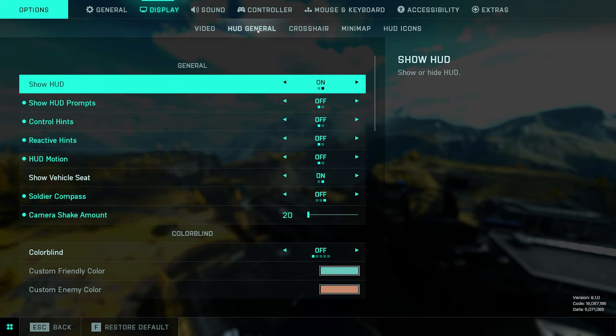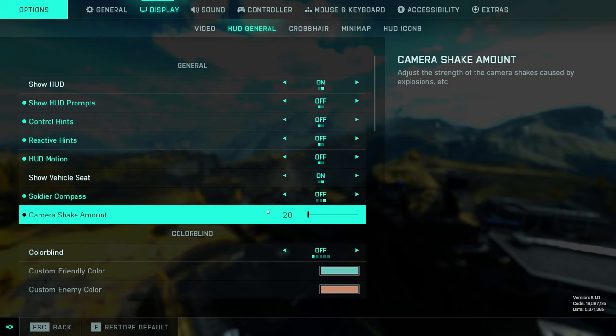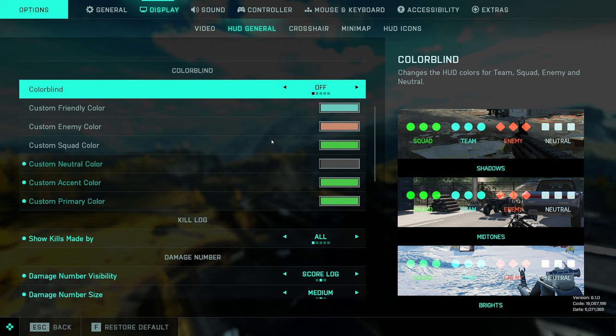Now moving into the HUD general settings, one you want to check is the camera shake amount — turn that down to the lowest possible so you get less of that going on. Colorblind settings — a lot of people like to mess around with these. Personally I don't. I think a lot of people who do mess with them aren't colorblind; they just prefer to change the colors of enemies or squad mates. So if you want to do that, go nuts.